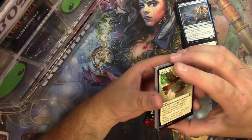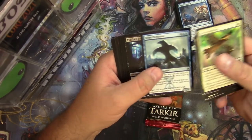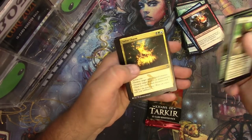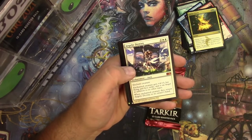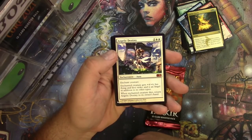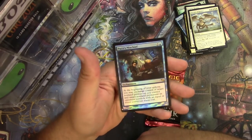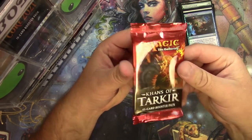Sidri just has the most beautiful eyes — I could stare at them all day. Guttersnipe — that's a good uncommon, not worth a lot but I like it, I'll give it to you. I'll give you the charm. Angelic Destiny — very cool. Enchant a creature and just make it amazing. Decree of Justice and Puca's Mischief in foil — very good Mystery Booster pack.